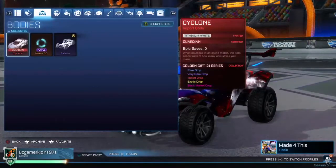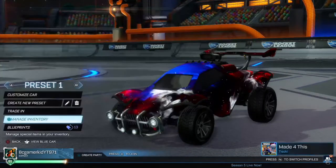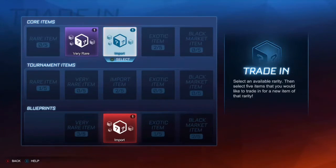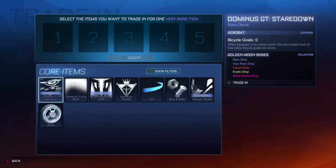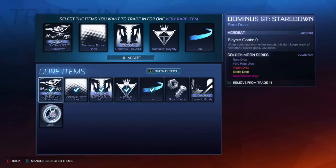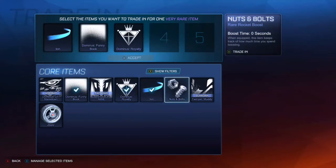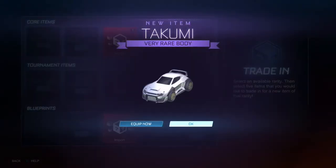My stuff was garbage, but I got some good stuff though. Wait, I can do a trade-up. I can do a very rare trade-up. I'll tell you the stuff I got. Boys, we can do a very rare — I can do like multiple rare trade-ups. Let me trade-up all the stuff I just got, all the rares. Let's go boys. Takumi.